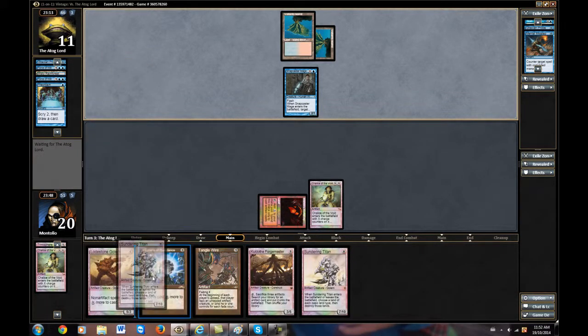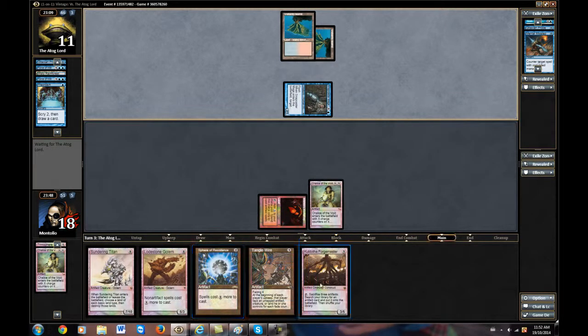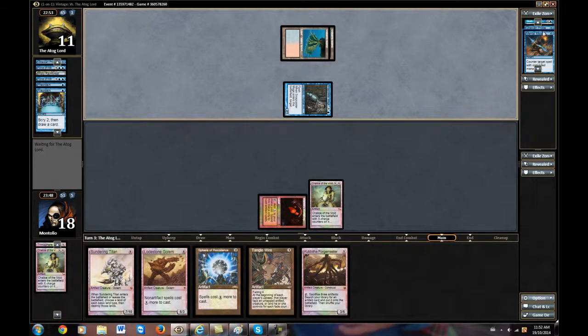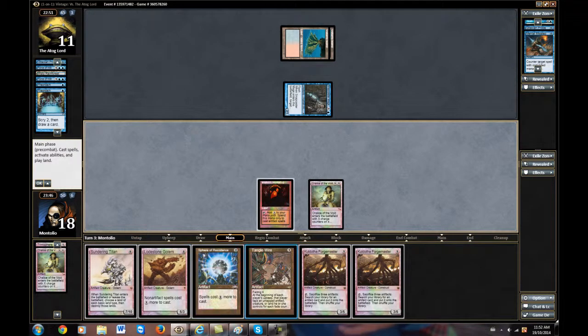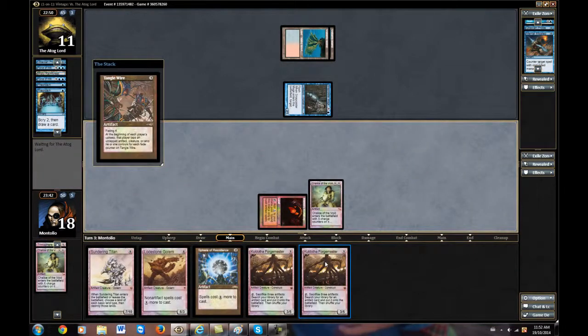We just need land here, guys. That's what we're after. Hopefully he doesn't get one. Another Pyromancer. This shows the power of how good a Chalice would be here — out of all the cards he's played, one, two, three, four, five of them have been hits. Another whiff though. We're going to try and buy some time here with Tangle Wire.